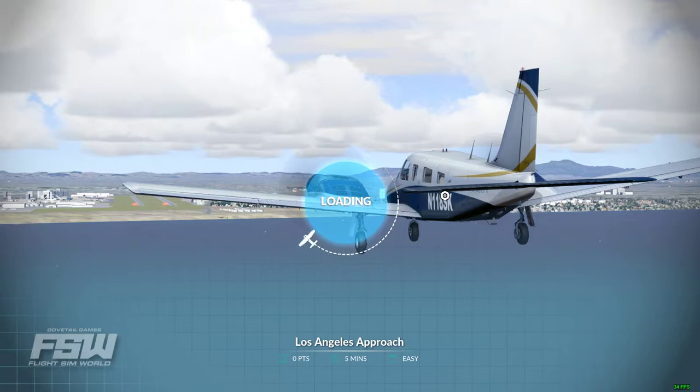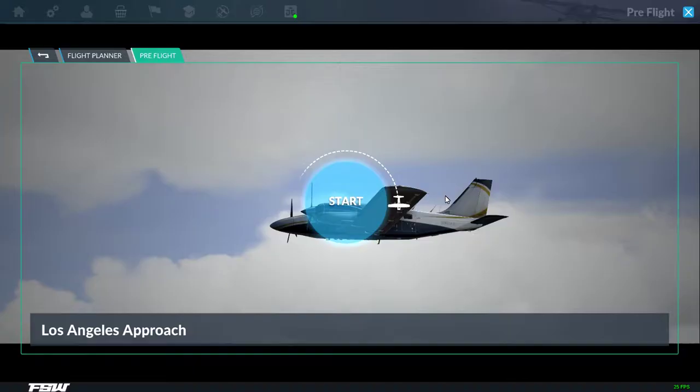I did just take a really short hop — something you could drive in like 20 minutes here in Tulsa where I live. Just a quick Jones Airport to Tulsa International. Other than fairly low FPS, it's not bad. I don't see what everybody's complaining about. Early access — I mean, it just came out today.